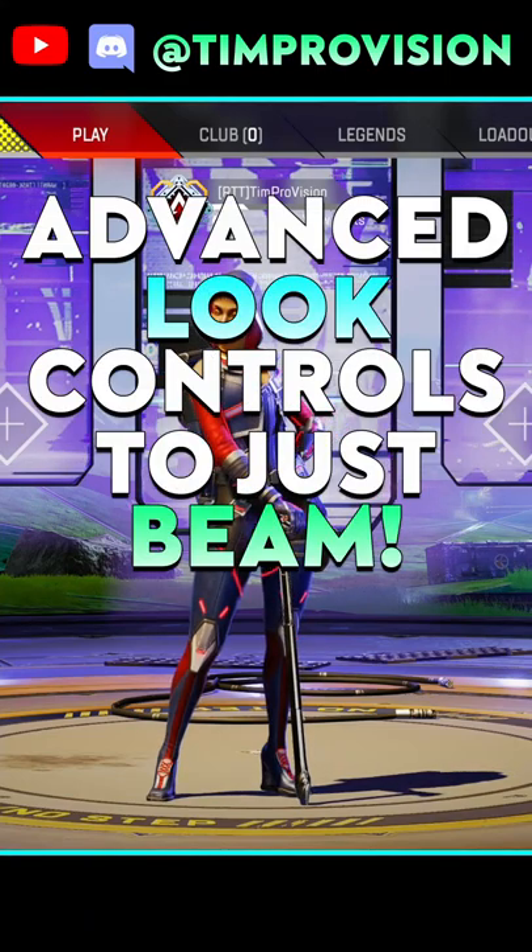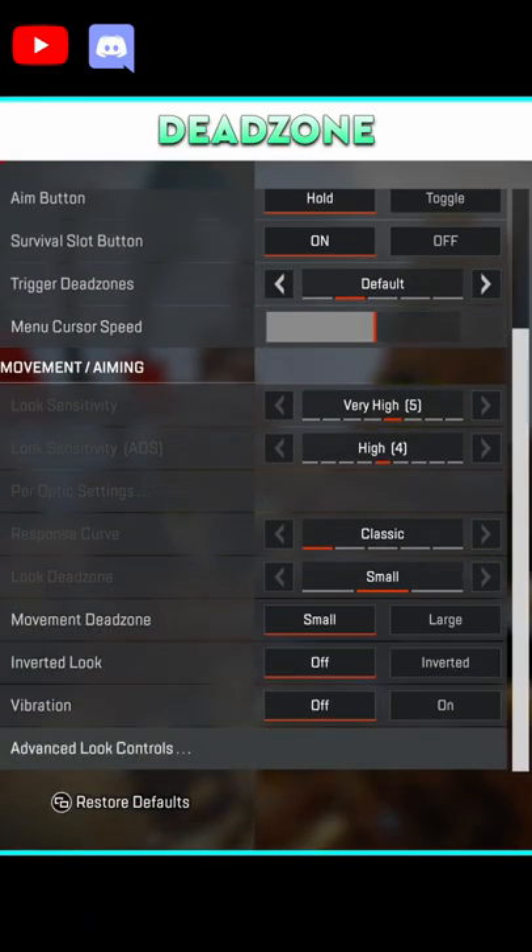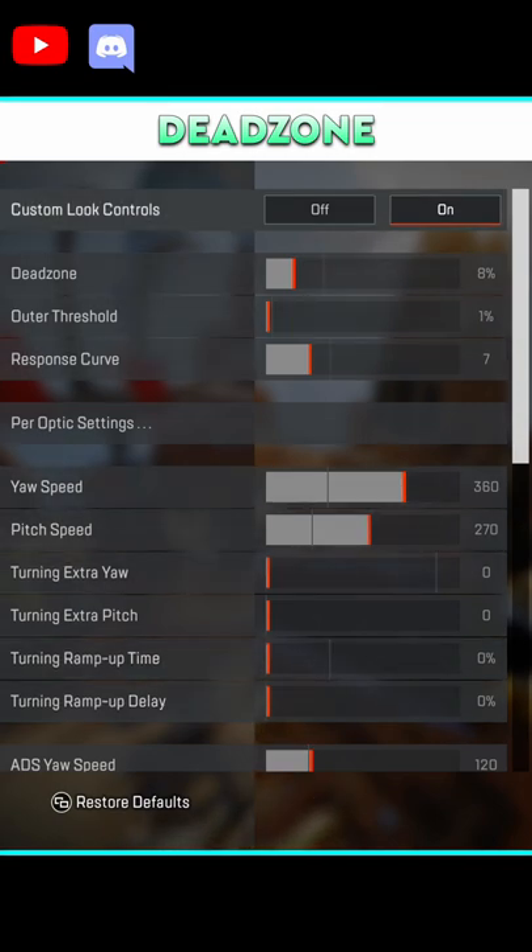Beam your enemies with my advanced look controls. Deadzone should be set as low as possible without having stick drift, similar to the outer threshold, so you have the greatest range of control as possible.